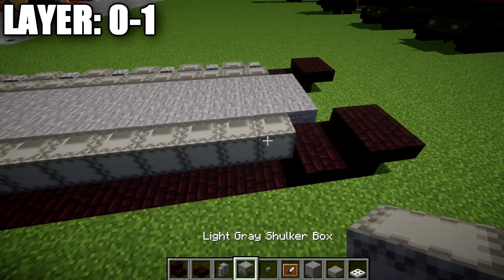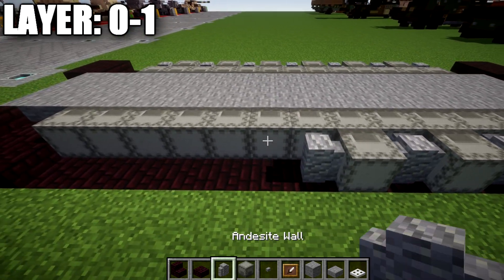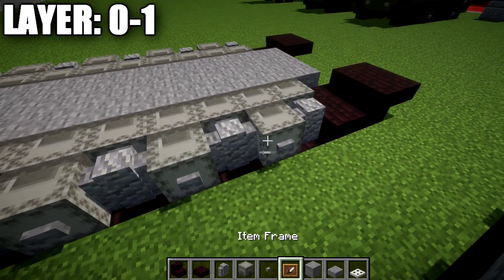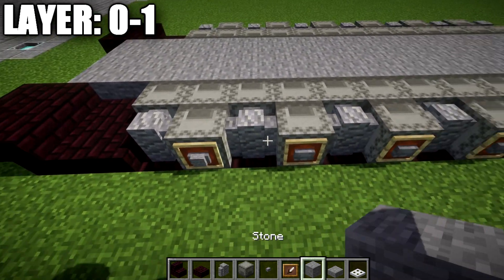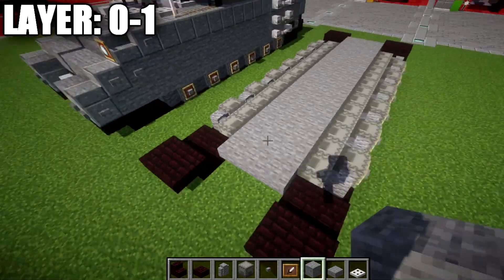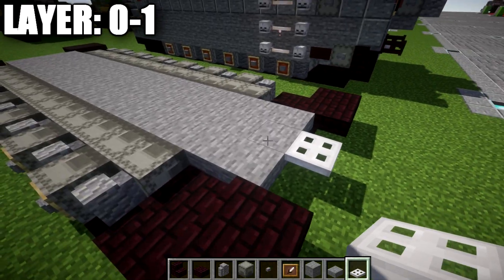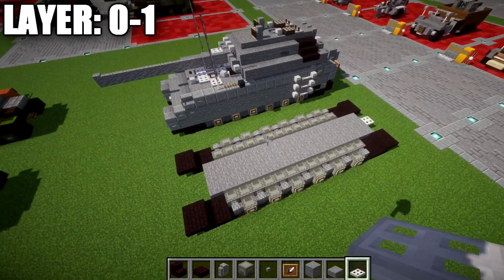We repeat the same process on the other side: alternating andesite walls and shulker boxes all the way along, starting and ending with an andesite wall. Stone buttons on top of the shulker boxes, item frames all the way down, and stone blocks in those item frames. After that is done, it wraps up the track system. On the back we simply place down an iron trap door coming off the center stone top slab. That completes layer 0 and 1.